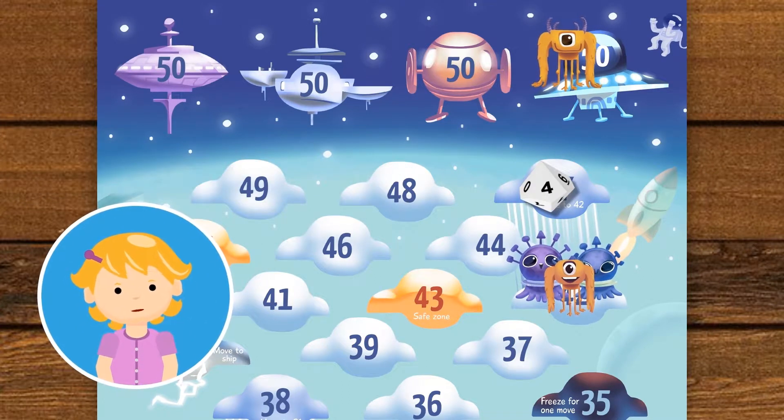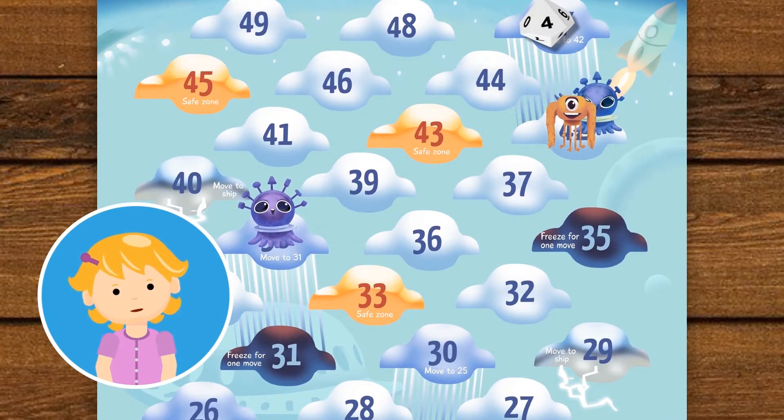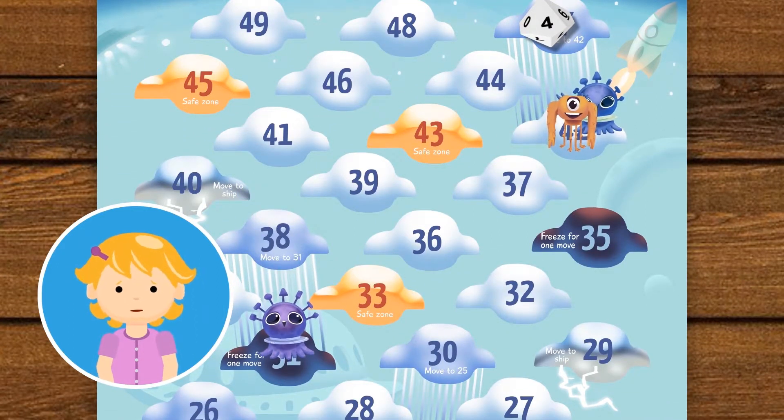I got a 4. 42 minus 4 is 38. I'll follow the raindrops and move to 31. But I just landed on the dark cloud, which means I need to skip a turn.